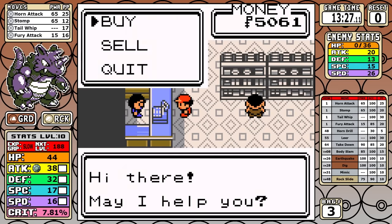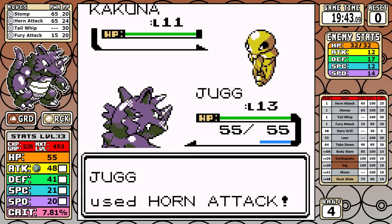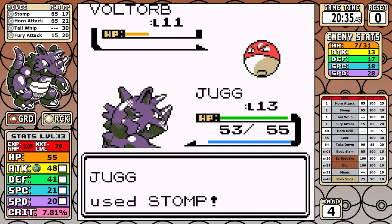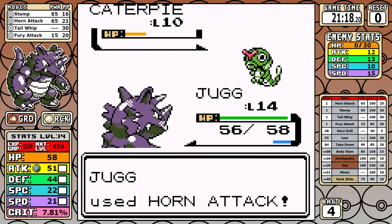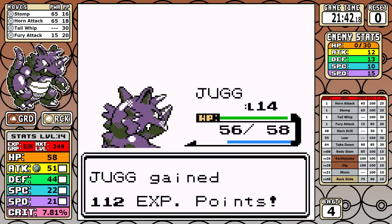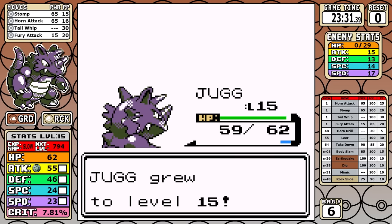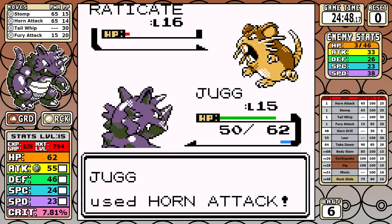Inside Mt. Moon is where I start making optimizations. Normally I don't battle a lot of trainers here, but today I battle five extra trainers — a couple of Bug Catchers, some people playing tiddlywinks, and a guy with Raticate. Now I'll talk about Rhydon's learnset: it's very similar to Nidoking — it learns Bubble Beam, Ice Beam, Blizzard, Thunderbolt, Surf, a ton of things you wouldn't expect. But the hard truth is Rhydon's special stat is terrible. Even a Fire Blast against a grass type does less damage than a neutral Earthquake on a Venusaur.